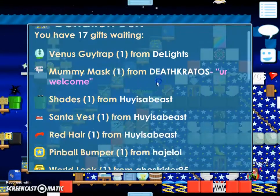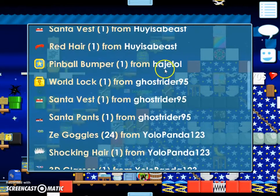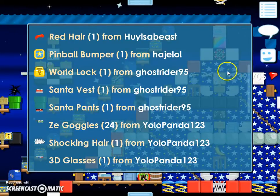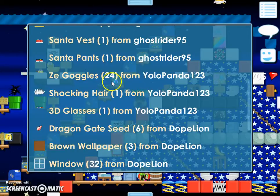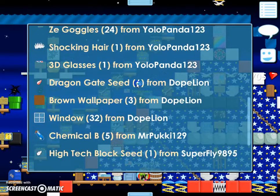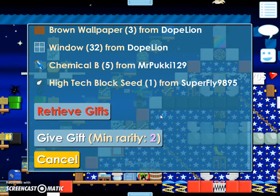Empty box. Now let's go — another Venus Skytrap, some Mummy Mask, a Shade, Santa Vest, Red Hair from Hoys the Beast, Death Creator's Delights, Pinball Bumper from High-Age-Low. And a World Lock from Ghost Rider 95, thank you. Some Santa Vest and Santa Pants, Z-Goggles — 24 Z-Goggles, wow. He must have bought like a ton of science packs or something. Shocking. Three glasses, 24 Z-Goggles, six Dragon Gate Seeds, and three brown wallpaper from Doak Lion, and 32 Windows, high-tech Bloxy from Superfly, and five Chemical Bees. Thank you.